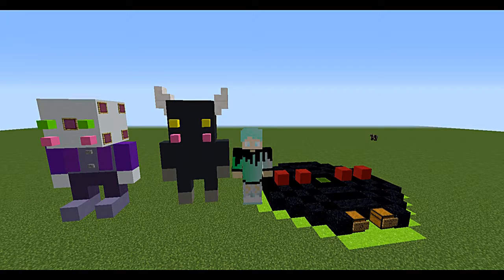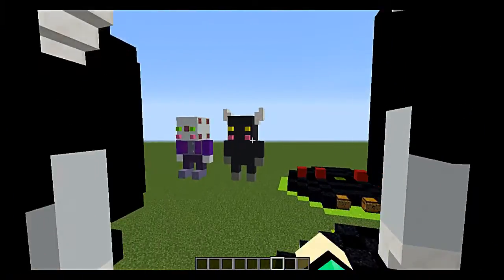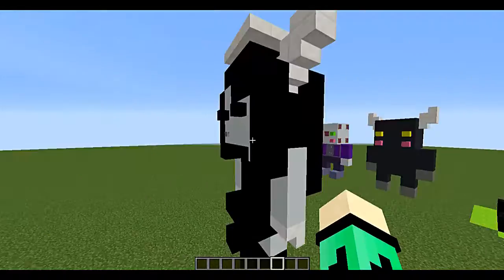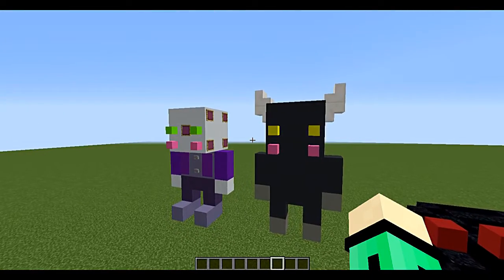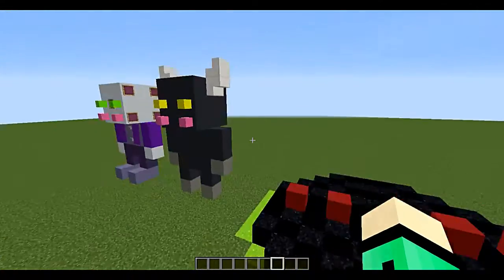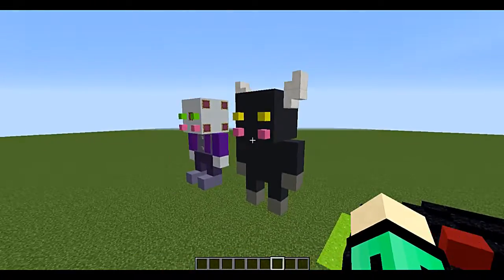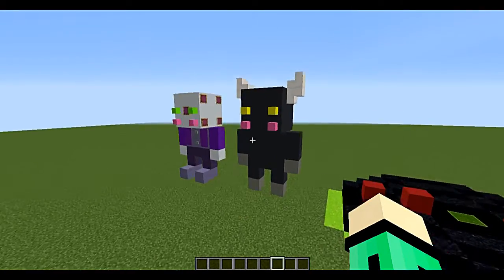Hey guys it's me CJ Chill and welcome back to another building tutorial video. I'm sorry it's like the third one in a row but they're just so fun. I actually made two new characters — King Dice and the Devil. These guys are going to be like a pair because they're related in some way.